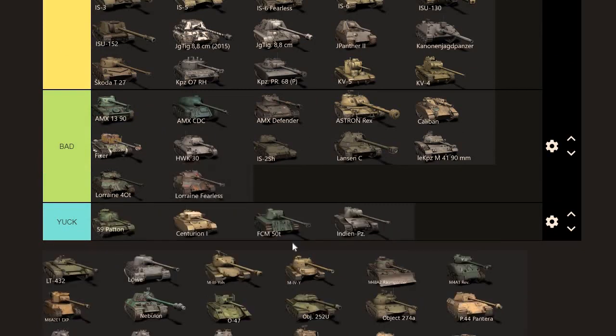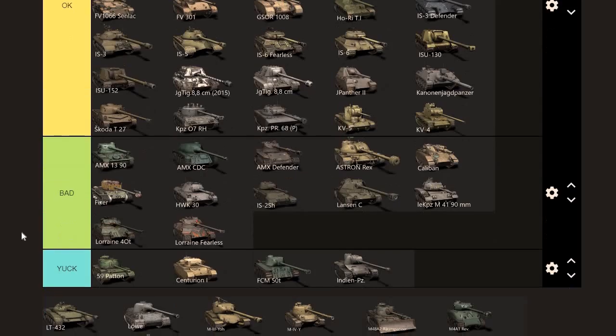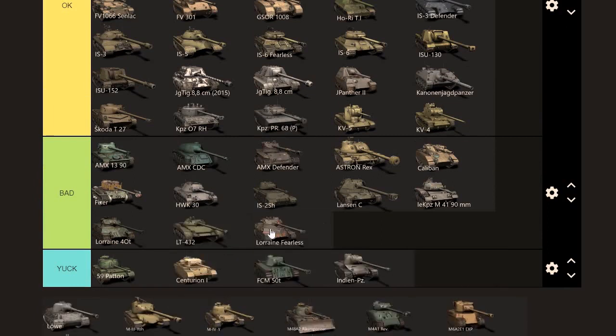Lorraine Fearless — it just goes right there because it's just a variant of the Lorraine. Almost identical. LT432 — that speed can get you in all sorts of trouble, so I can only put it in bad. Lorraine 5010 price: I think it's worth around 5k — it's a kind of fun tank — but you should be able to get it for around 4k. That's its value in today's game. LT432: I think you can pick this up for around 5k, so I think it's worth around 4k to 4.5k.